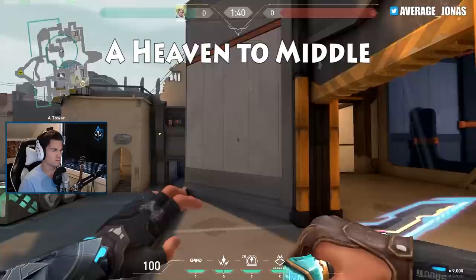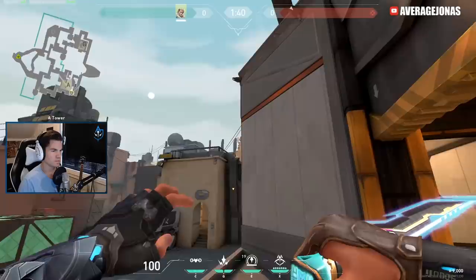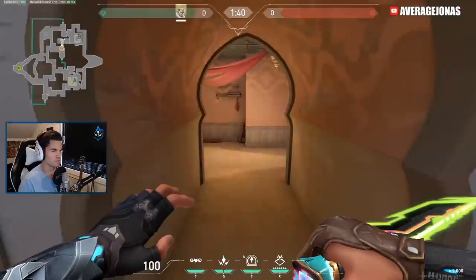Same goes for middle. As long as you can see this crack here between the wall and the metal thing, just back off with your back towards the wall and go out until you can see this crack. Then you're gonna place your right diamond on top of this metal thing and do a two bar, one bounce. This one's gonna fly here, bounce off that wall, and just land on top of the teleporter — so it reveals middle and also into Hookah.